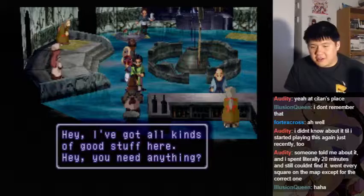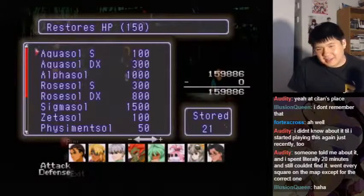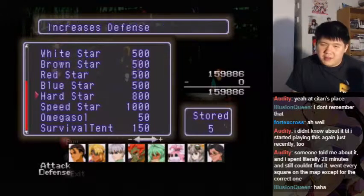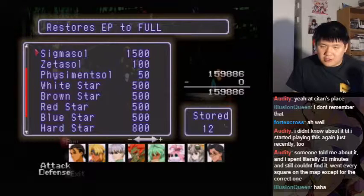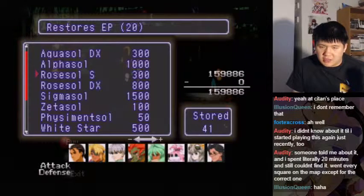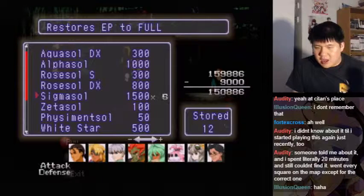I've got all kinds of good stuff here. You need anything? We have these in case I need any more of them. They do have the super version EP — they have the alpha and the sigma. These could be helpful for later. I think that's good.